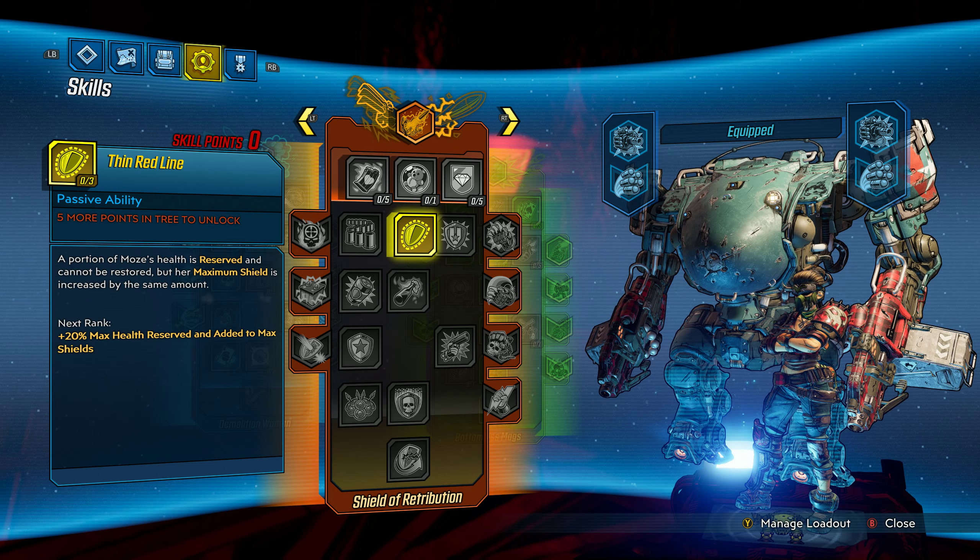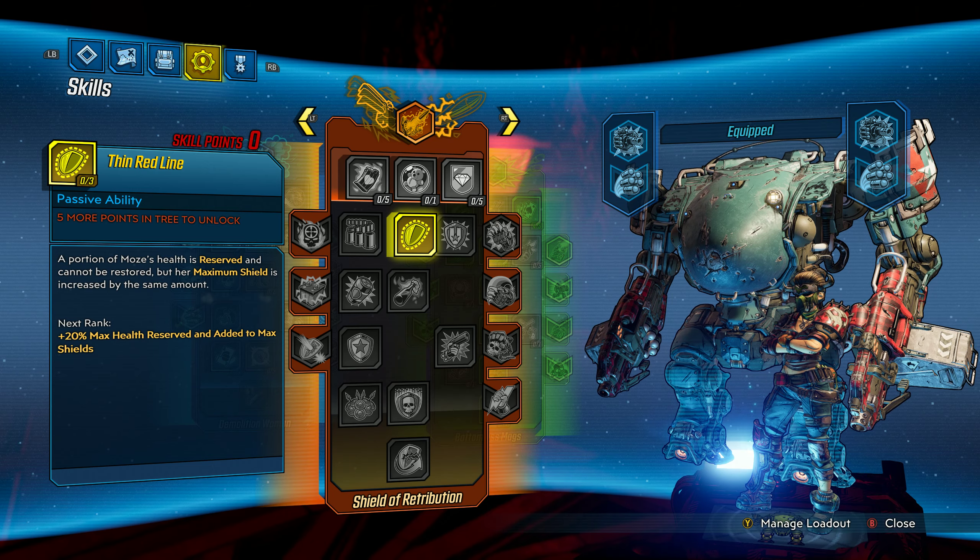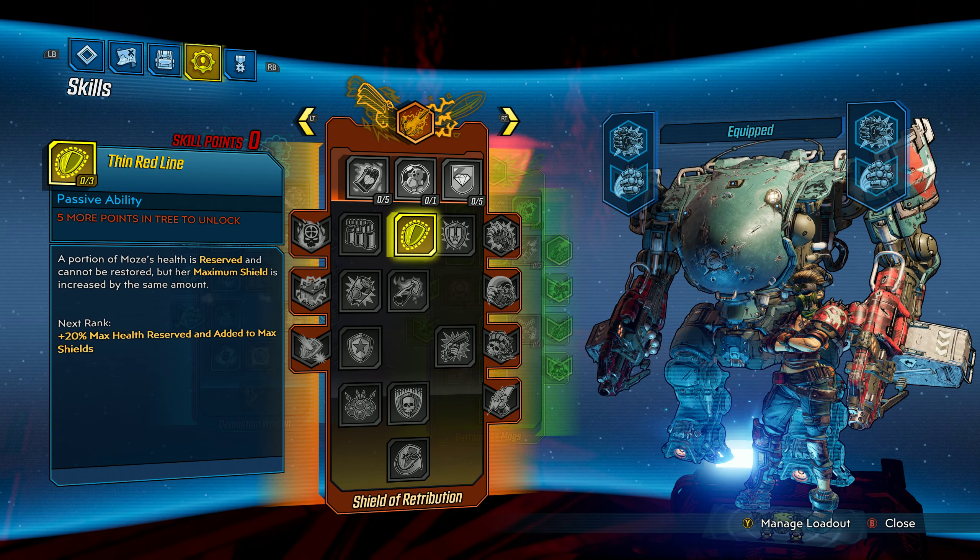I found that Shield of Retribution wasn't a good vehicle for finding efficiency in either boss killing or mobbing, which is your prime directive in endgame farming. Efficiency really translates into how fast you can clear content. Dying is obviously a time penalty you want to avoid, but the other half is killing monsters efficiently and quickly. Especially because Moze gets no access to move speed in her skill trees — that's the other element you can use to improve mobbing effectiveness — so we need to do it through efficient damage.